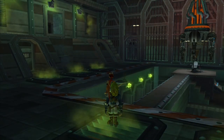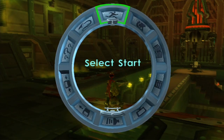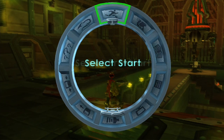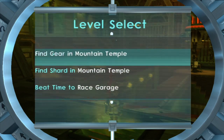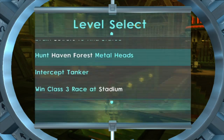Once we're in, we just want to open our pause menu and hold down L2 and R1 to change the options on the menu. We want to go to Select Start and go all the way to the last level here, which is going to give us all of the story-related trophies.